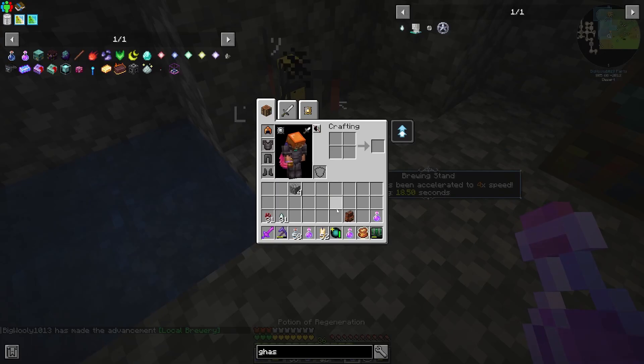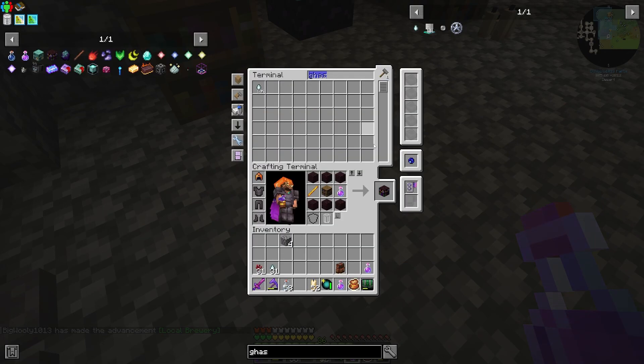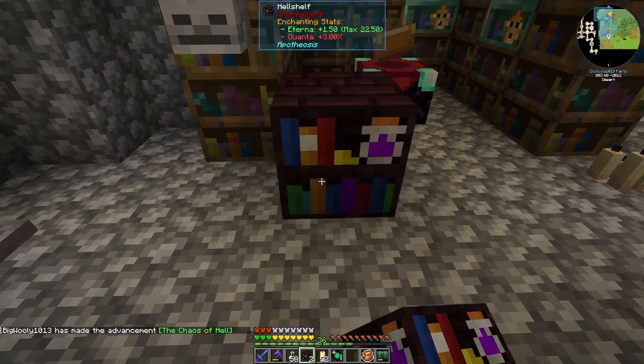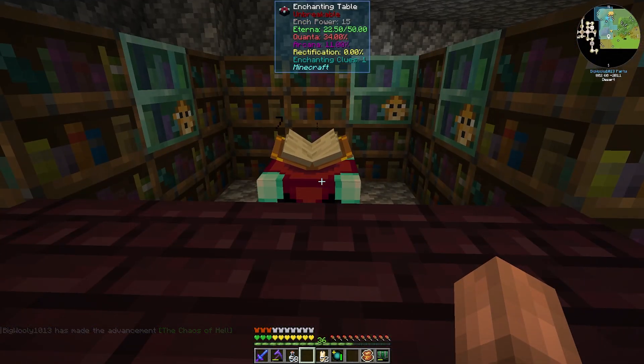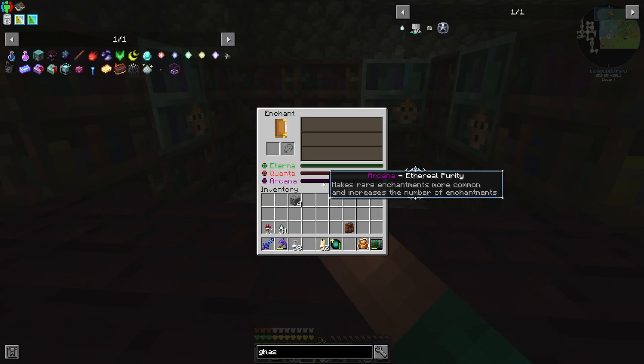That gets us the potions of Regen that we need to make our infused hellshelves. For hellshelves, we just need nether brick — you've got nether rack by this point, smelt it down, make your nether brick. Toss the potions in our inventory. Now we have three non-infused hellshelves, and this should get us to the numbers we're looking for. I think it's probably best if we do like six of each — I'm going to make six more hellshelves and six more seashells and infuse them all up in this enchanting setup.